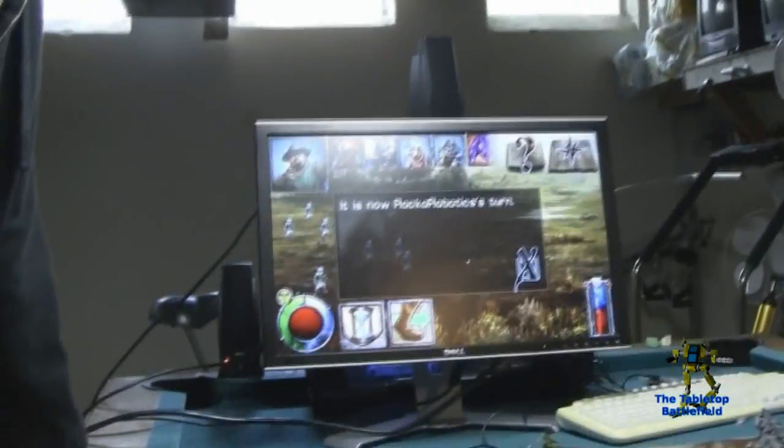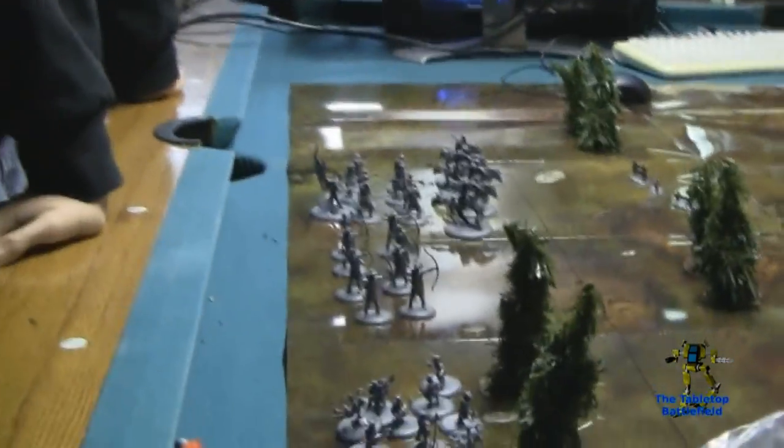Here's our second battle report. I'm over here with Jason taking on Ryan. I'm commanding the Fury Lady and her spammy army of death, and Ryan's playing the same army as last time. Hopefully things go better for him. This time the random number generator built him a quite defensive line with two forests and an obstacle, and gave me nothing.